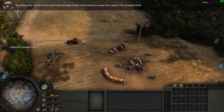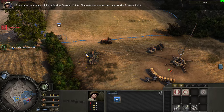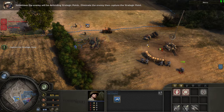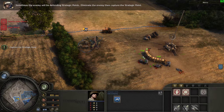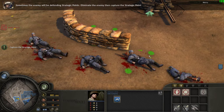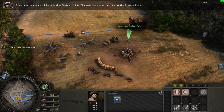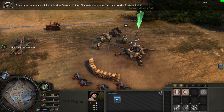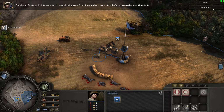Sometimes the enemy will be defending strategic points. Eliminate the enemy, then capture the strategic point. We've got the point! Excellent — strategic points are vital in establishing your front lines and territory.